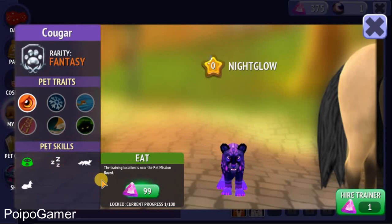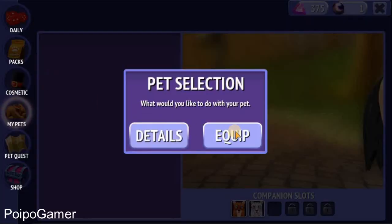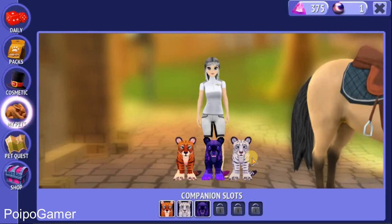Training locations are near the pet mission. Look at the current progress. I think that's all for this Nightglow. I can equip it here, so I now have three pets.